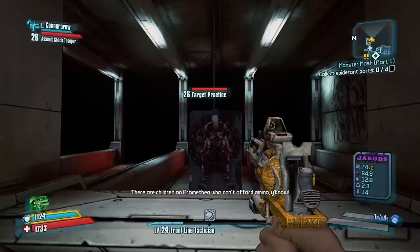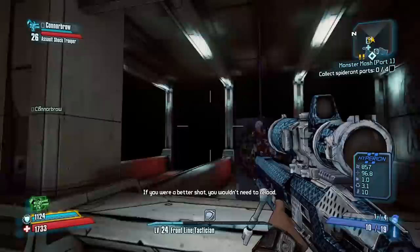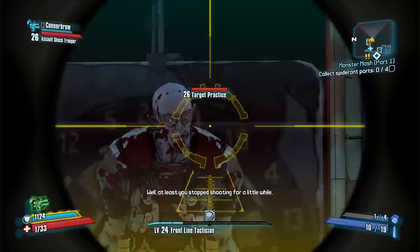So basically you land a headshot, you land another one, and your damage is increased by 20%. This kind of makes sense, and of course it won't last a long time. However, what if there's a way to make the effects last forever? Well ladies and gentlemen, there is.